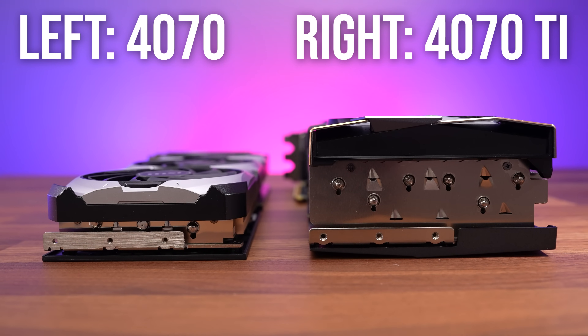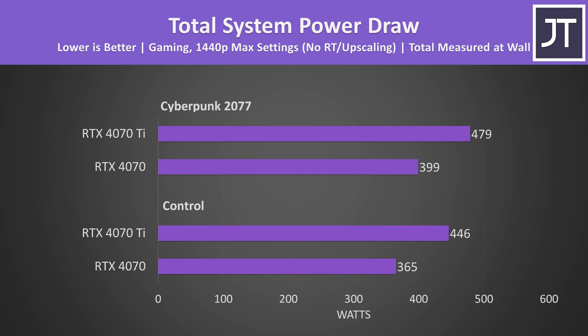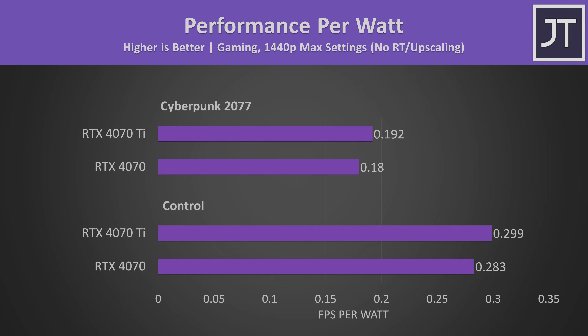Despite the fairly big size difference between the coolers, the 4070 isn't running hot or anything, but the 4070 Ti was able to run cooler as a result of its larger cooler — and that's despite the system with the 4070 Ti drawing 20% more power at the wall. More power normally equals more heat, but not here due to that larger cooler. Although the 4070 Ti is using more power, it's also performing better, which results in it being more power efficient from a performance-per-watt perspective.